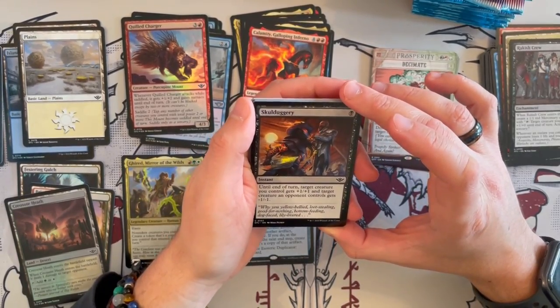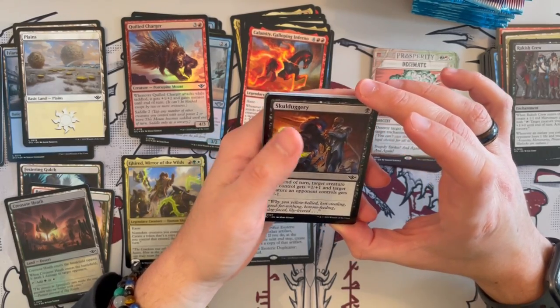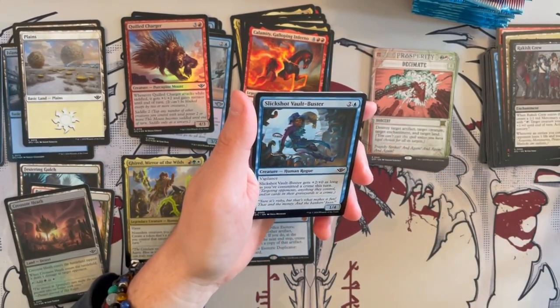Skeletal Dagger is an instant. Until end of turn, target creature you control gets plus 1, plus 1, and target creature an opponent controls gets minus 1, plus 1. I prefer this over Take the Fall, of course.